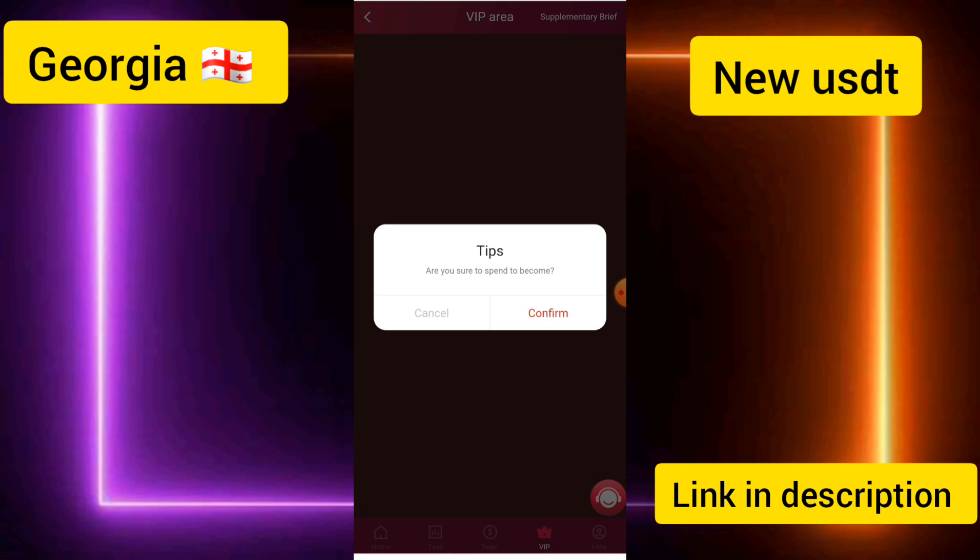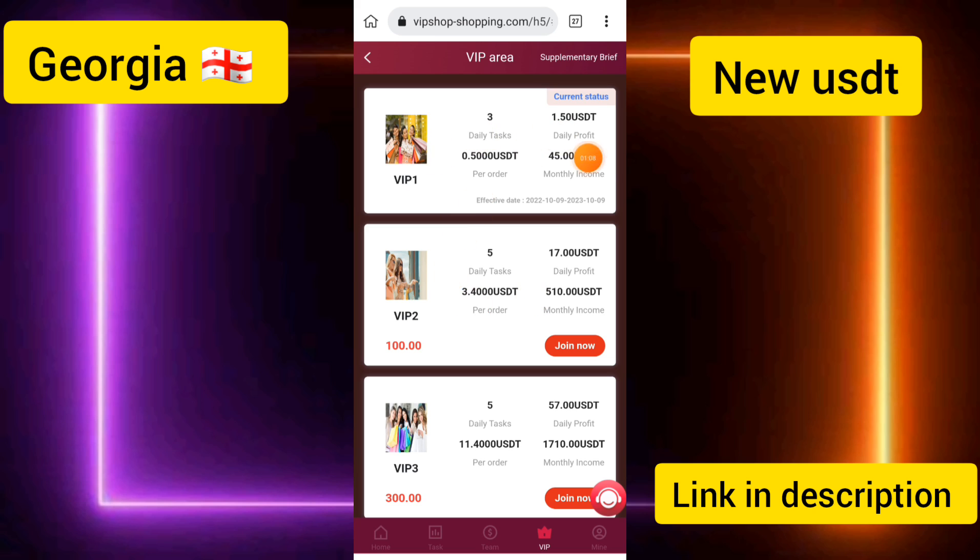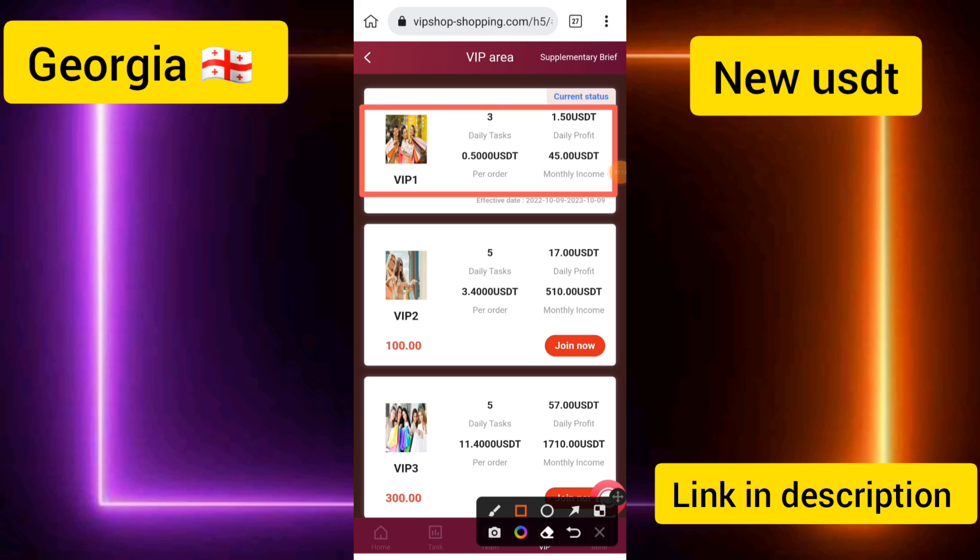Click on the VIP button and you can see the VIP 1 area. The VIP 1 price is 21 USD. After you create your account, the company gives you 15 USD, so you only need to deposit 6 USD to activate VIP 1.